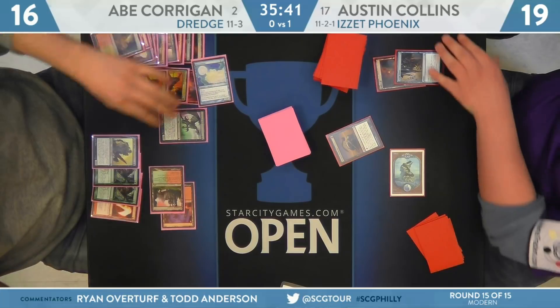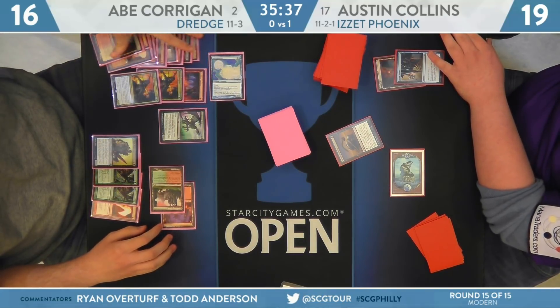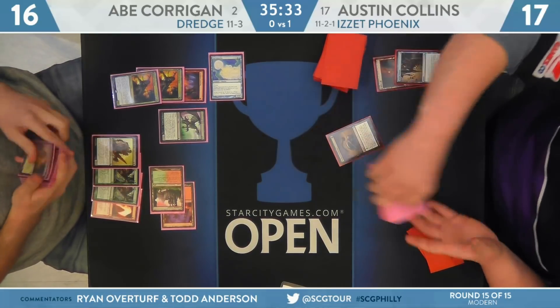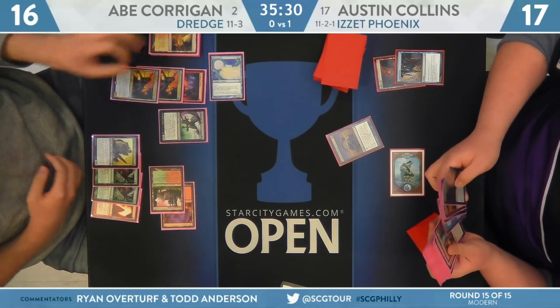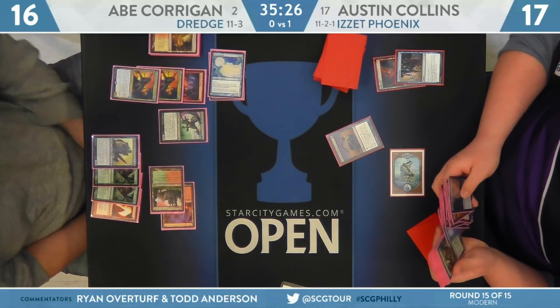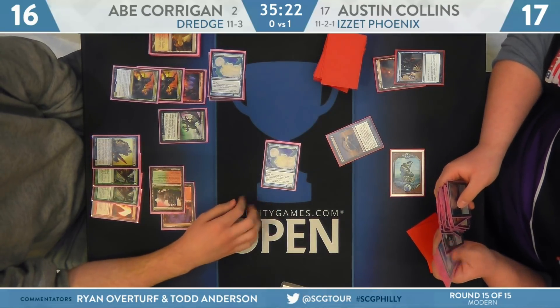It would be great if Collins goes Thing in the Ice followed by Surgical Extraction on Lightning Axe to take care of the answer — that would be so brutal. Corrigan fires off a Cathartic Reunion; Golgari Thug being dredged, two Prized Amalgams off the first hit, Life from the Loam finds a Narc Amoeba — there's your combo. And Life from the Loam, Mountain, Stinkweed Imp, Air Mace. So less exciting but still some pretty good dredges. Surgical Extraction from Austin Collins is going to strip Abe Corrigan of all the Narc Amoebas — the choice is Narc Amoeba, not Prized Amalgam. Without Bloodghast in the graveyard already, it's going to be relatively difficult to bring those Prized Amalgams back. That Surgical Extraction taking away basically half the ways to do it means those Prized Amalgams are effectively neutered. Collins falls to 17 for that Surgical.